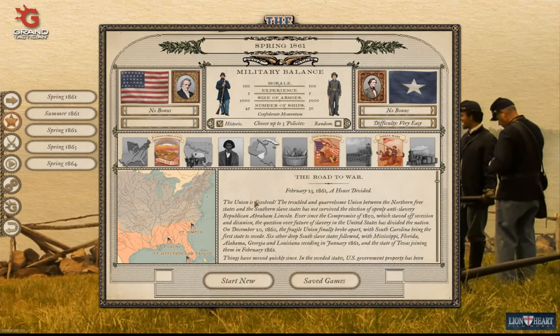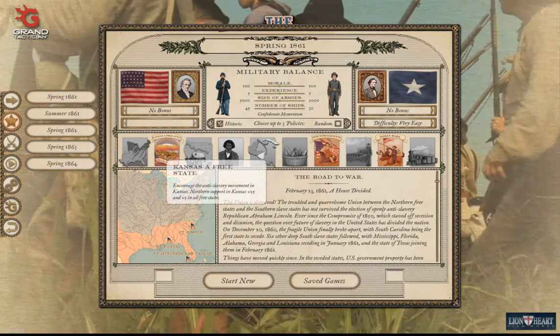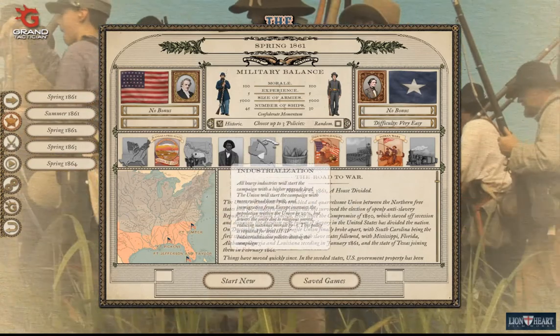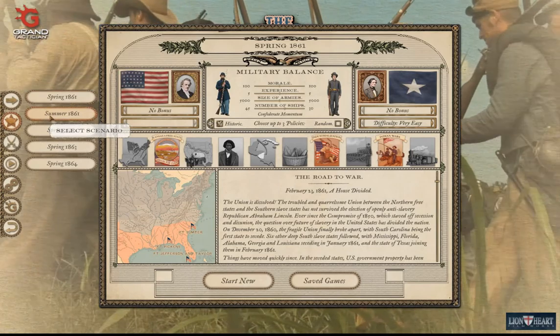So there you have the policy choices — you get to choose three, or stick with the historic ones. The highlighted historical ones are Kansas a Free State, Industrialization, and Indian Wars. Those are the union policies, thank you.